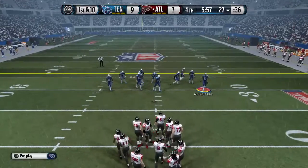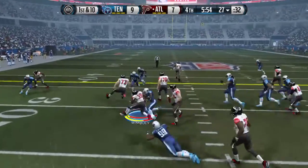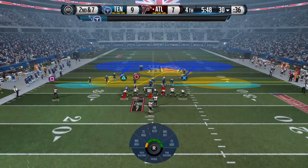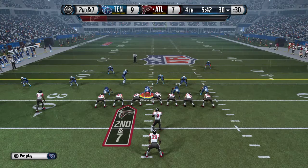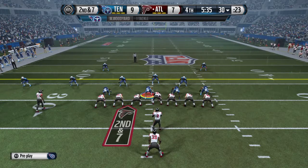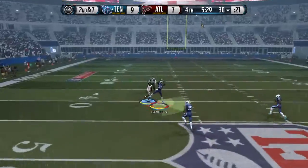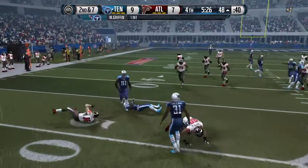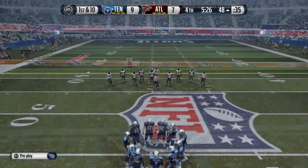Falcons offense marches onto the field. Ryan's going to be in the pistol here — first and ten. Out to the left, and that'll gain just a few yards. They went with the ground game on first down, bringing up second. They're going to the hurry-up offense and back to the line quickly. The Falcons take the snap from the 30 — looking long to Julio. Michael Griffin with the interception. Nice job for the defense — they read the quarterback's eyes and it led to an interception.